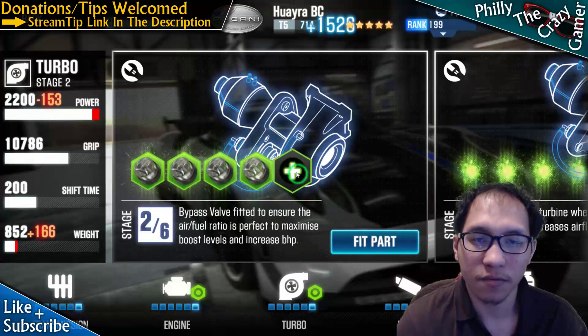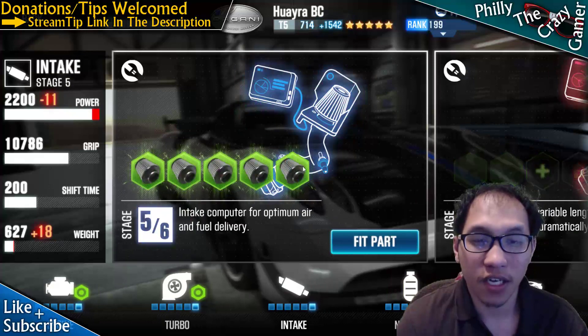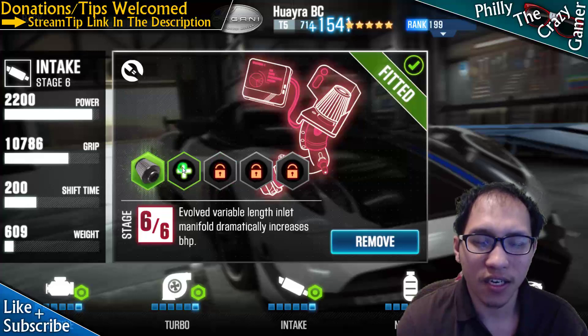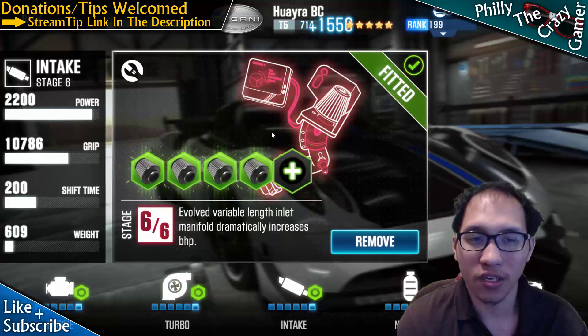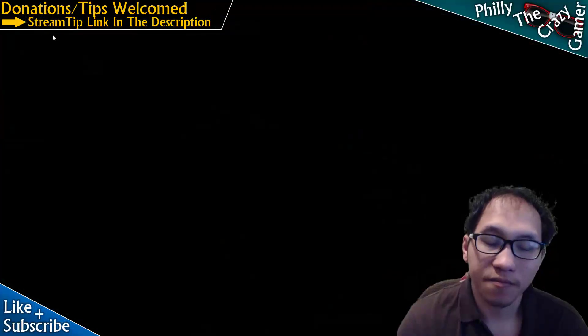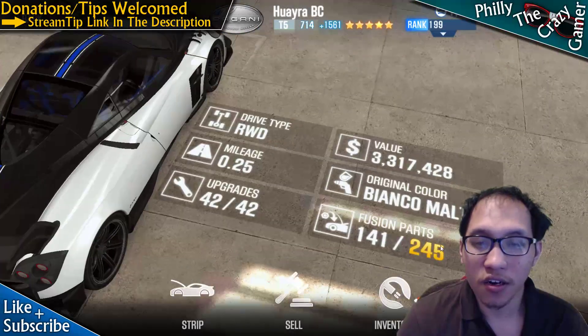Alternatively, if you don't have a particular fusion part, you can strip the car to get it. I set it so that when you strip a car, it gives you only green fusions, which should help you max out your cars faster.